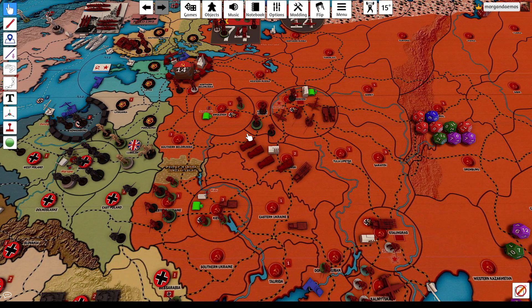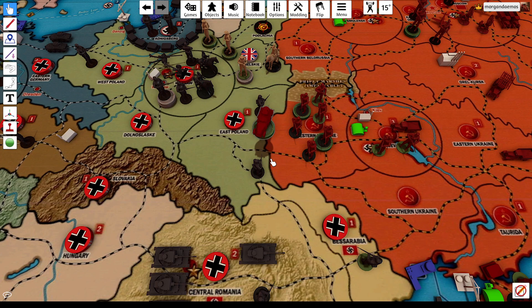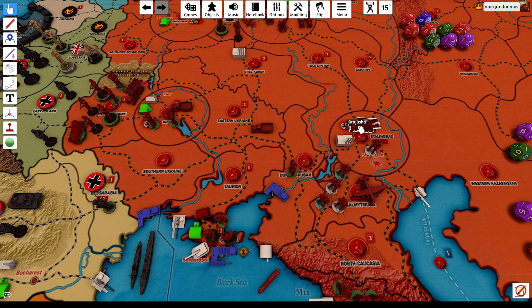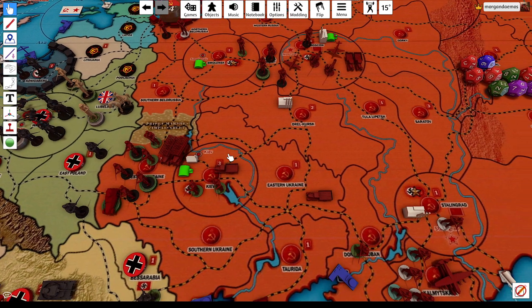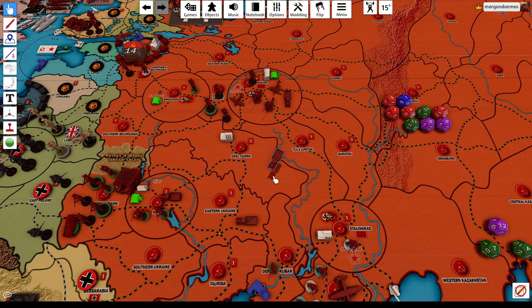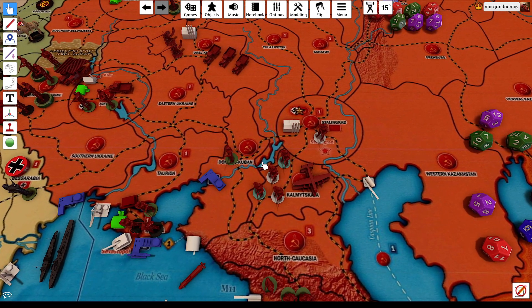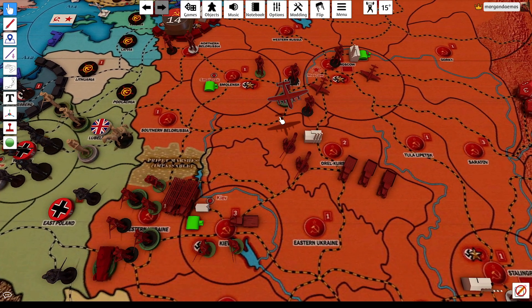We're going to have to work that out. The four mechanized advance backs in Kursk all go to eastern Ukraine — or rather western Ukraine, sorry. The Katusha goes to western Ukraine from Oral Kursk. The Katusha from Stalingrad goes to western Ukraine. The two motorized come down to Oral Kursk towing the two anti-aircraft guns. The motorized from eastern Ukraine drives north to Oral Kursk. The two transport planes pick up the two airborne and drop them off in western Ukraine, then land in Oral Kursk.